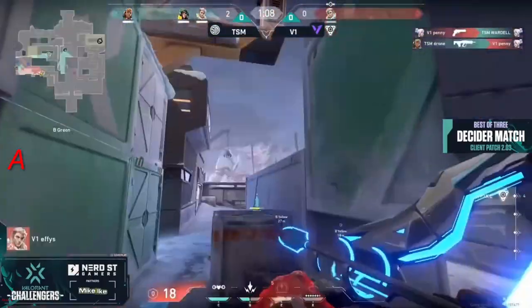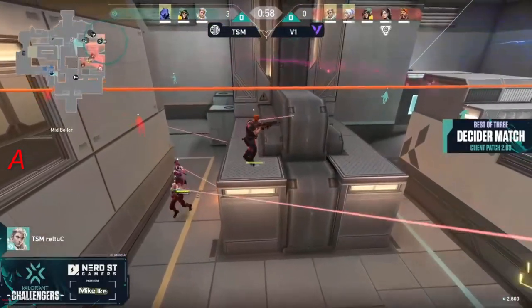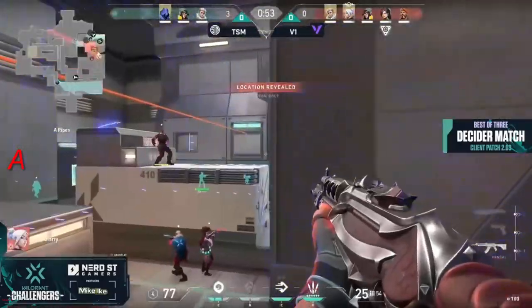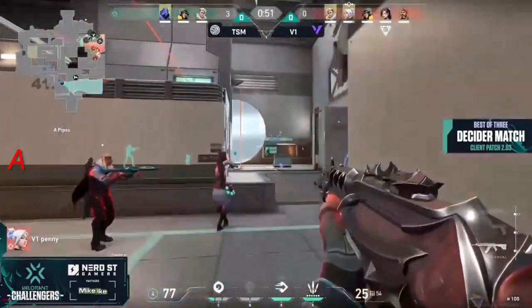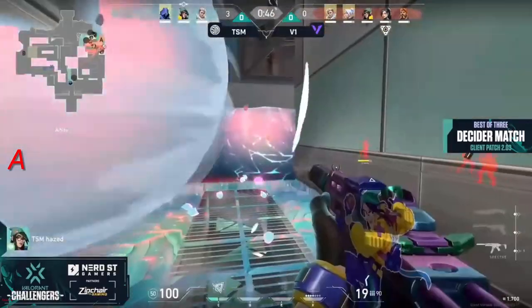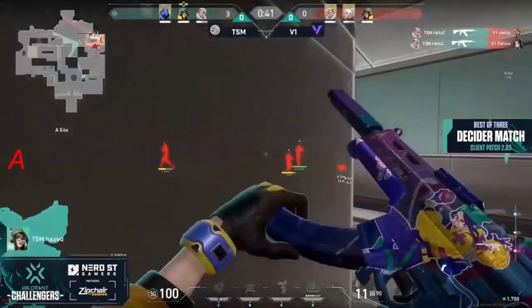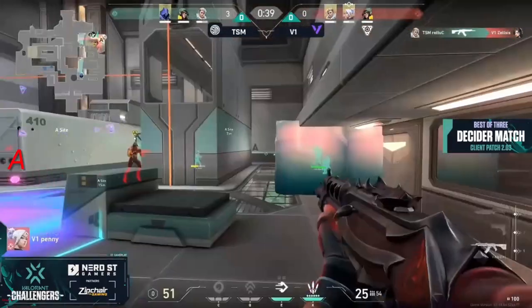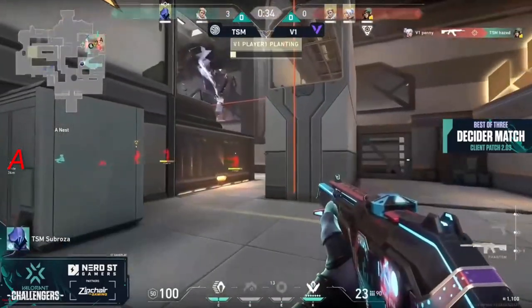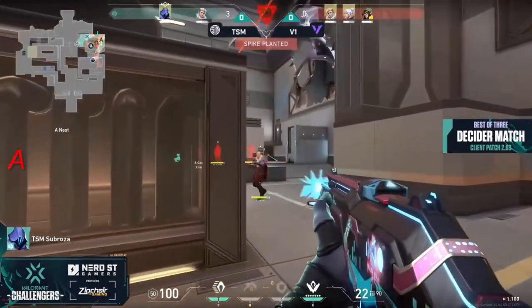V1 taking a couple of guys down along the way — likely just one drifting middle, so they're going to bounce back and pounce onto the A site pretty confidently. V1 has so much going for them it'd be very hard for TSM to reel this back in. They have one player on site and sub rosa flanking in from behind. Cutler finds a couple of kills, spending through the smoke — actually gets it back to even numbers, and the spike's not even down yet. A big kill from penny to maybe break it back open for V1.